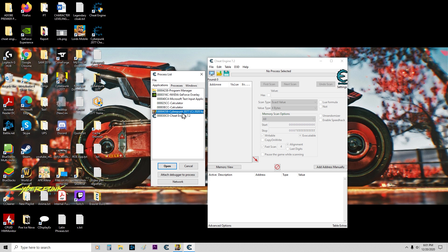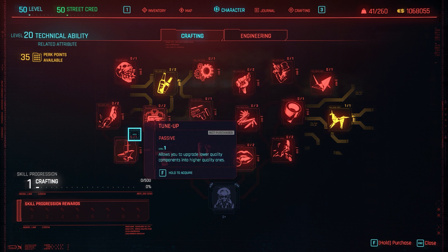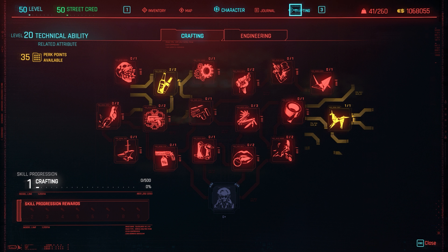We open Cheat Engine and we scan the game. Now since in my case I don't have any experience, I will need to craft something.